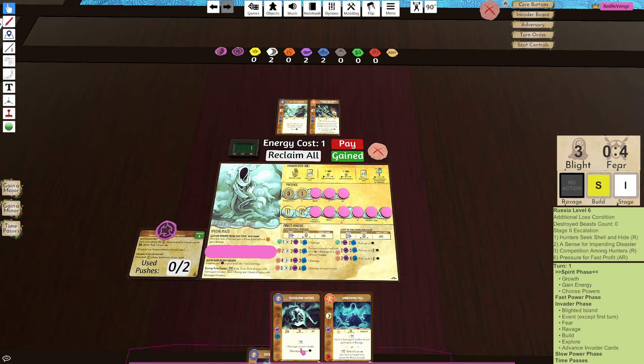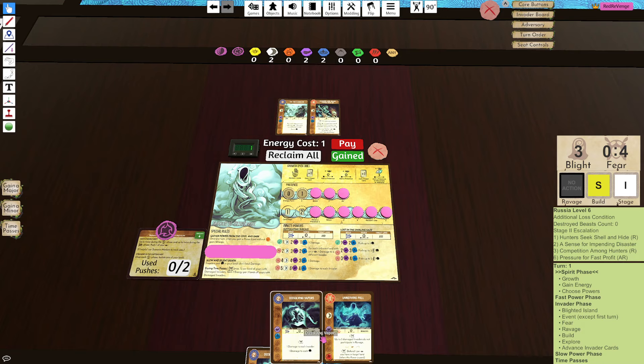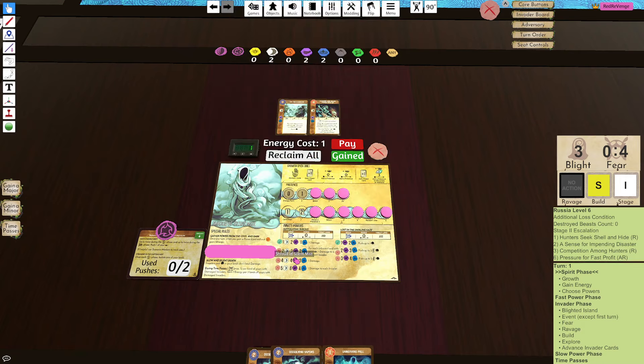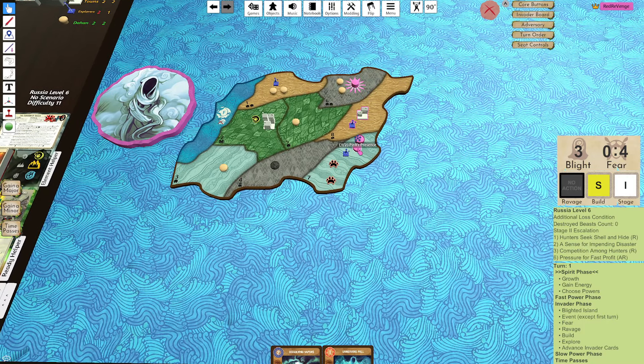I think this looks good. This is the issue - both of these cards cost energy and you don't have enough energy. This is the main Shroud problem. I guess I could go move presence.